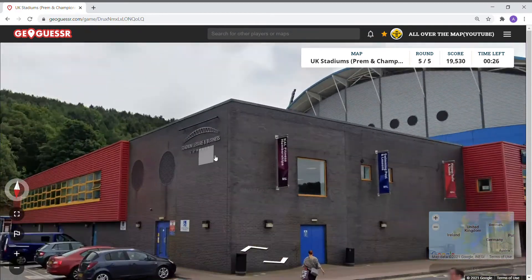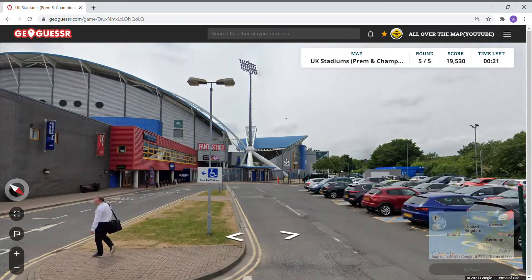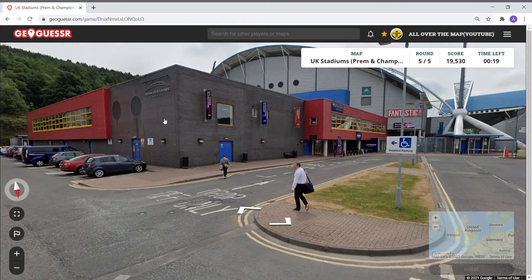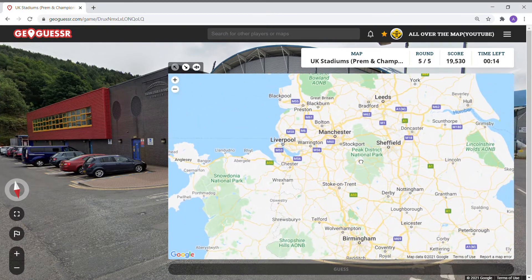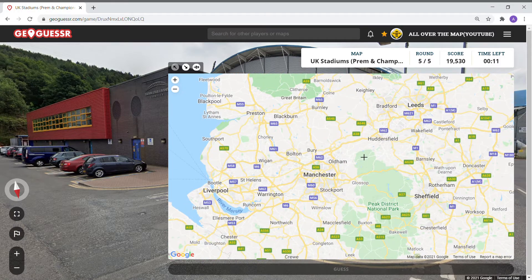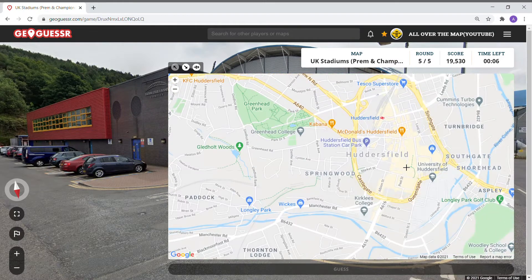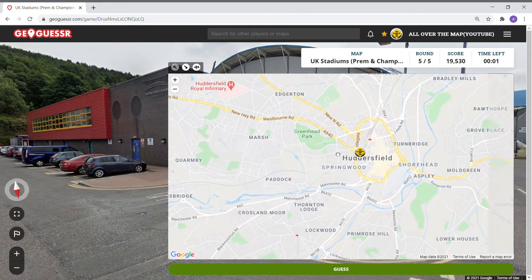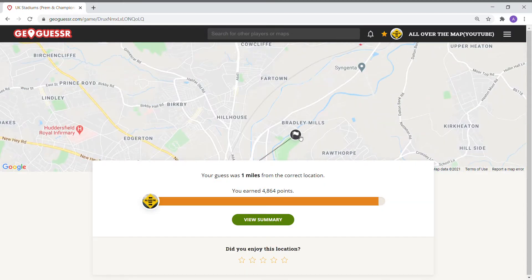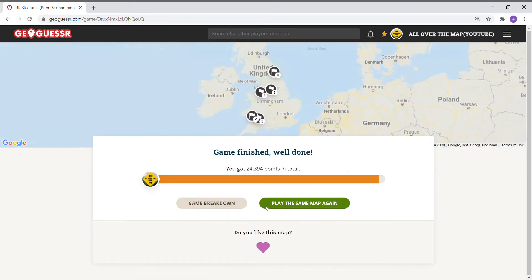I think this is Huddersfield — the John Smith Stadium. I see this hill, that's what I'm guessing. Huddersfield's going to trip me up. There it is — the John Smith Stadium, there's a KFC nearby. It's up to the north-east of the stadium. So we got 24,394 points.